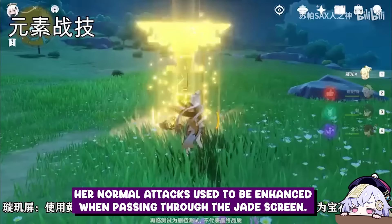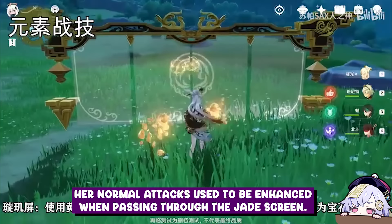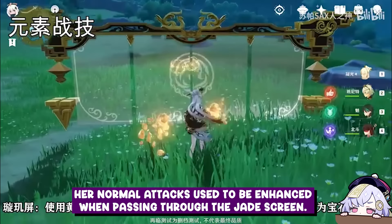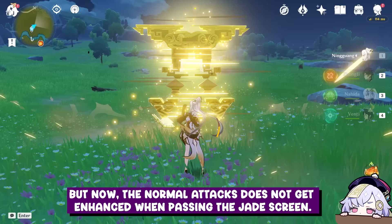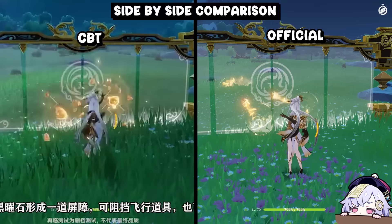While in the official release she throws her rocks forward to attack. Her normal attacks used to be enhanced when passing through the Jade Screen, but now the normal attacks do not get enhanced when passing the Jade Screen.